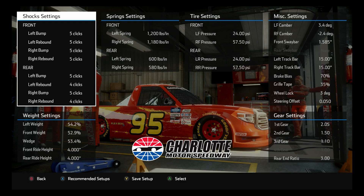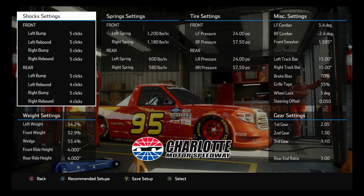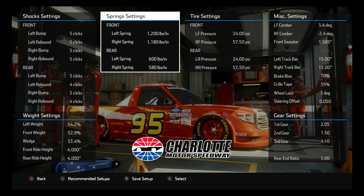There's nothing too radical on the bumps and rebounds. The front weight and wedge are way higher than the setup I did a year ago, but you have to run those higher if your sway bar is a little lower — the original setup had a sway bar of 1.775. I usually run the springs maxed out, but going down just a little bit on the right side springs — just about 20 pounds — helps keep it from getting loose.